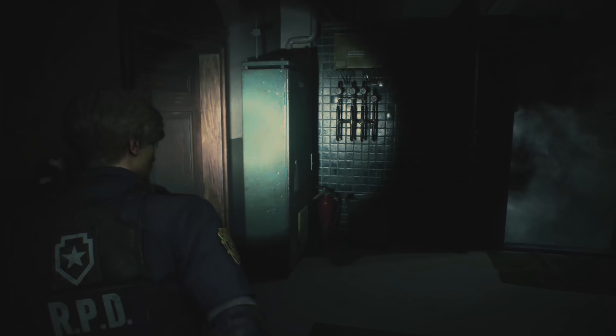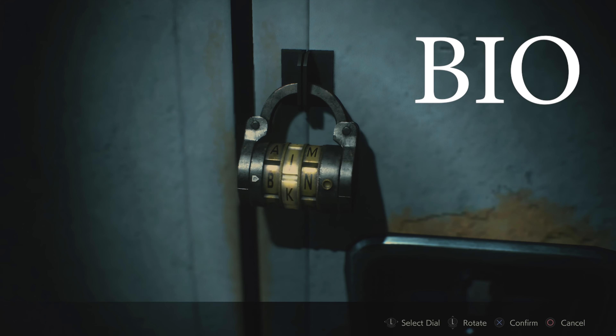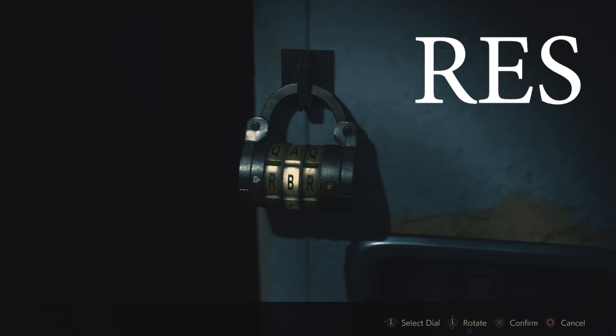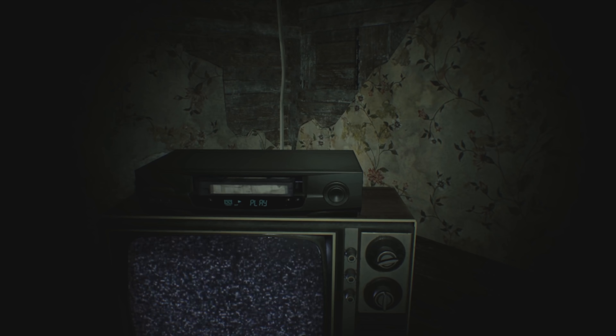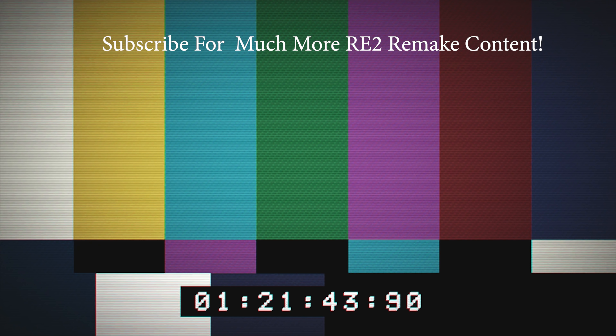How do you open the two lockers in the Resident Evil 2 one shot demo? Here's the solution up front. The combo for the second floor locker room is B.I.O., and the one on the third floor hall is R.E.S. Aren't you glad I didn't make you watch the full video? A subscribe worthy gesture, no doubt.